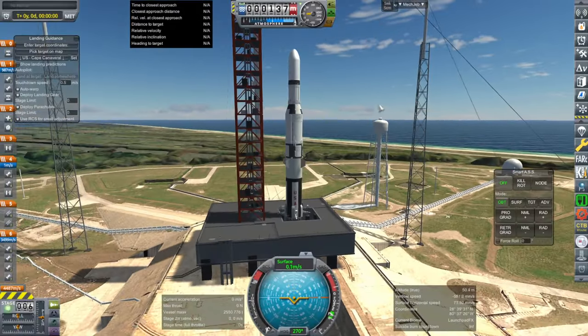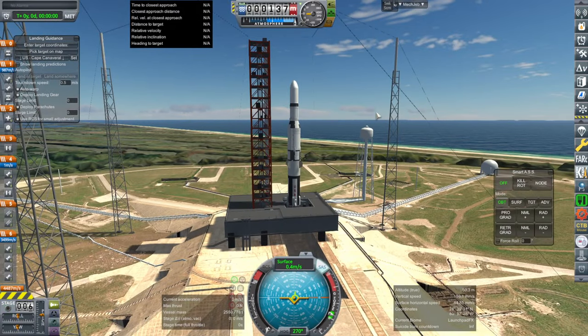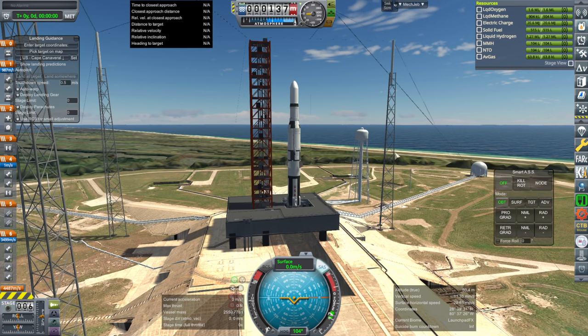Let's try reserving 1,000 meters per second. I get the feeling we're not going to be able to get 48 tons to orbit like that, but reserving 1,000 at decoupling will still be much more than the 200 we saw, so it will be enough to land.